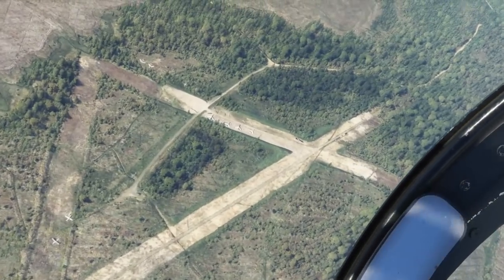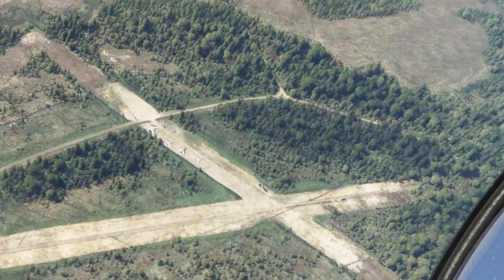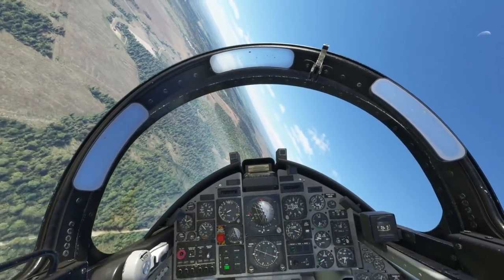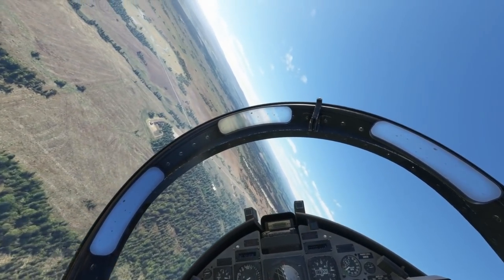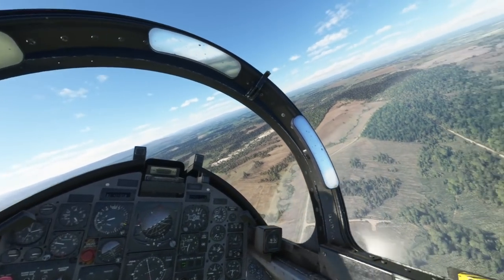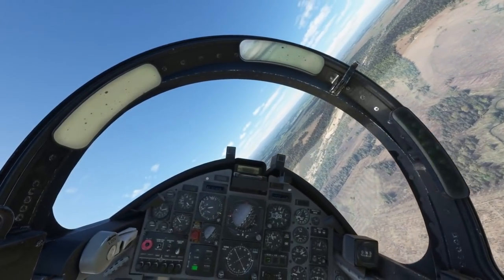The final point to show is this little airfield down here. In it you'll see lots of abandoned aircraft — some Fishbeds, some MiGs, and other things — used as practice targets. And that concludes our tour of RAF Spadeadam.